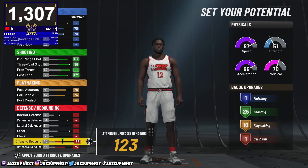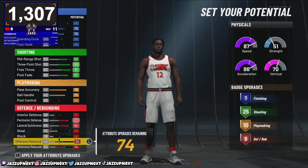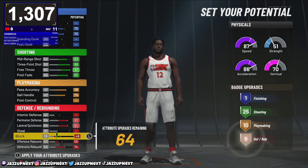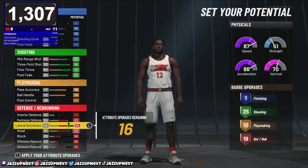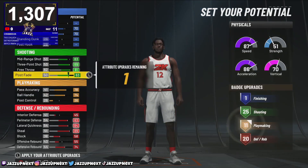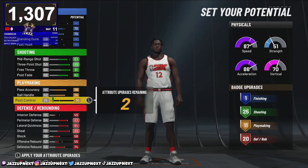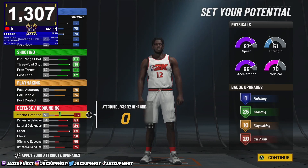Probably add Quick First Step or Bullet Passer, but you don't really need Dimer — so that's like four to eight badges, then put the rest on Quick First Step. That's 10 badges total. Drop your offensive rebound — good positioning is all you need there. Max out your block, max out your steals — steals are overpowered in this game. You can go to 57 to get the 20 badges without going over.